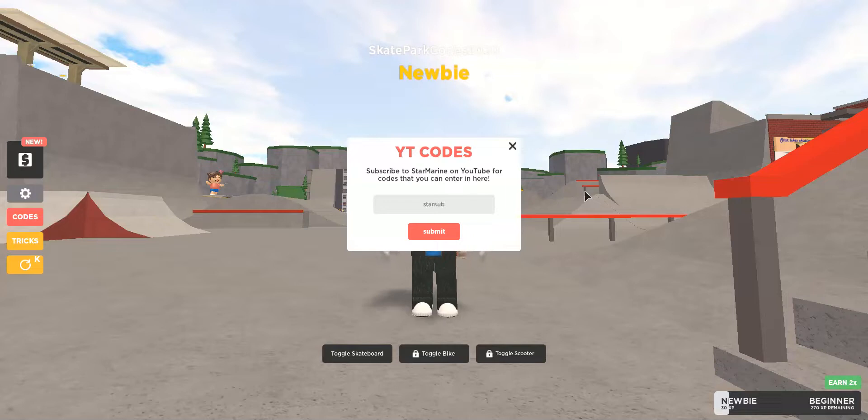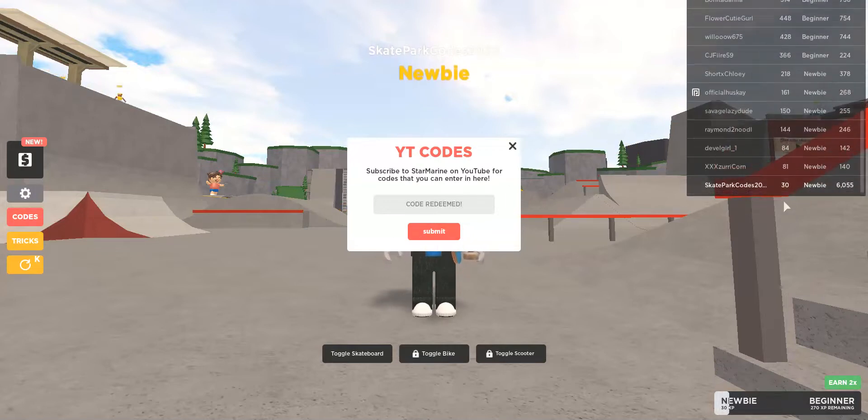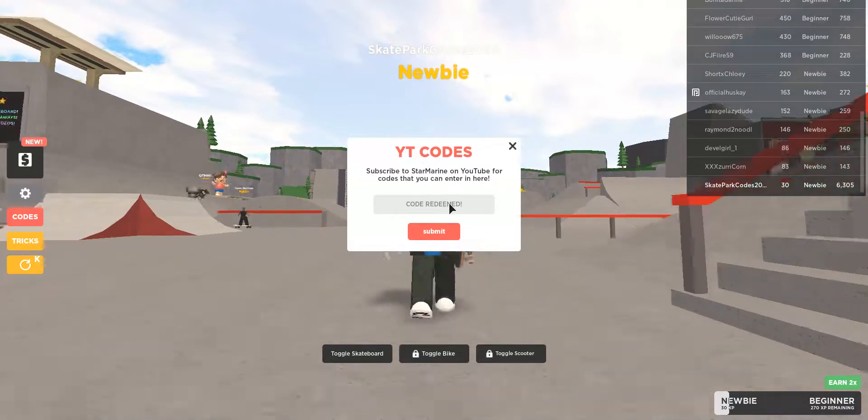Next one is Starsup. Starsup gives you 2,000 credits. Razor is the next code. Razor gives you 200 credits.